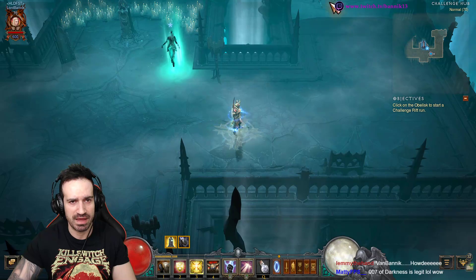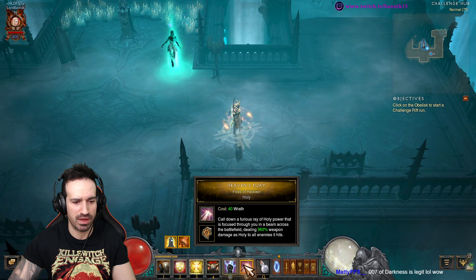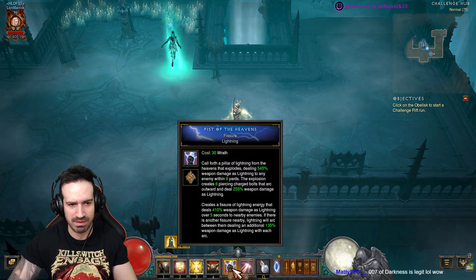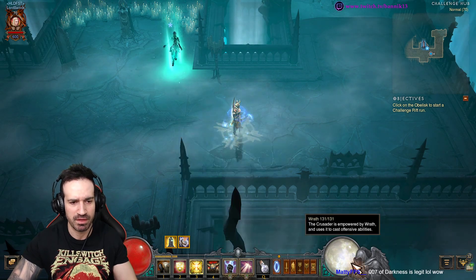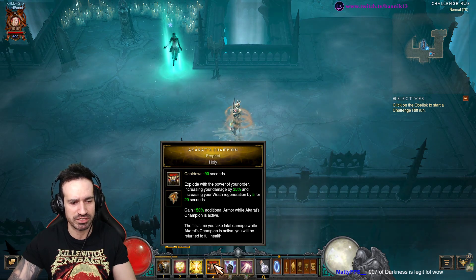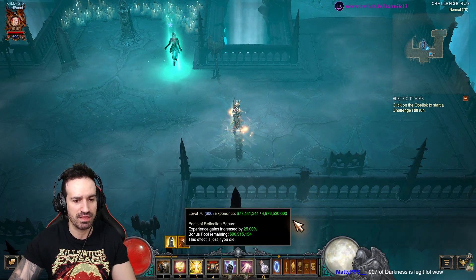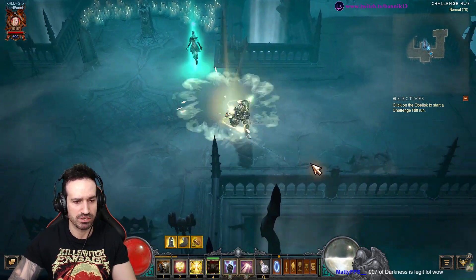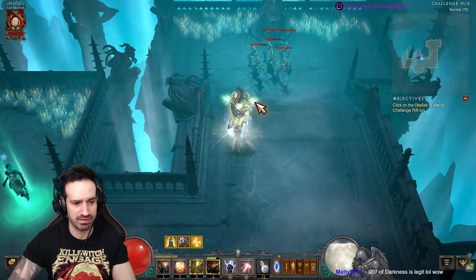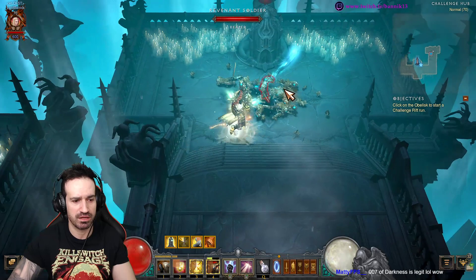When you enter the challenge rift and come across enemies or an elite pack, Shield Glare actually increases the damage of Heaven's Fury. I basically just use Heaven's Fury for this — I give Fist of the Heavens a back seat. You don't need to use both; they're both going to drain your wrath, so be careful. Activate Akarat's Champion and keep reactivating it whenever you can. Come across an enemy, use Shield Glare, then use Heaven's Fury to hammer them down. Laws of Valor gives you some extra attack speed.